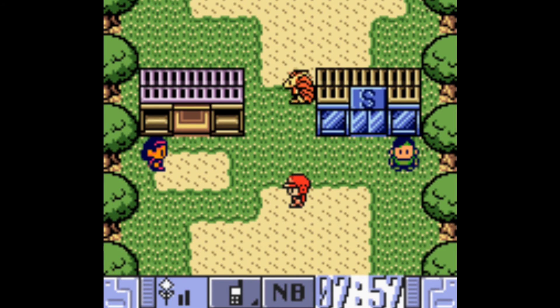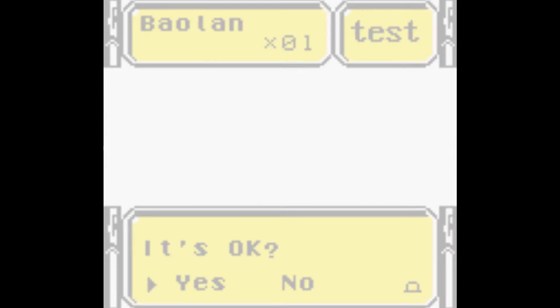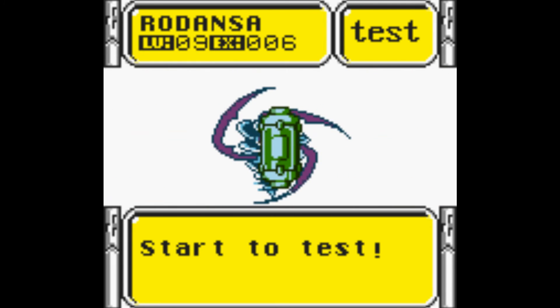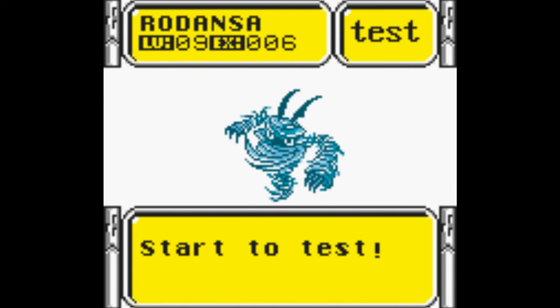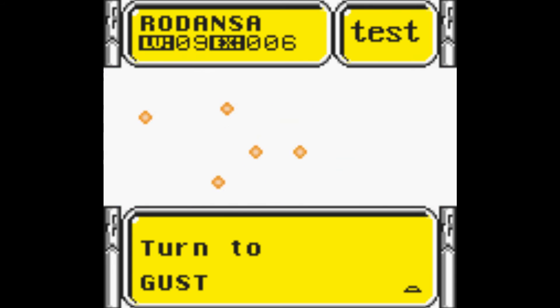Yes, I am calling you, Rodance. Now what you wanna do - take Rodance in here, or anything that can test evolve, and you use your Bowlan. And... poof! There you go. It test evolved into Gust.